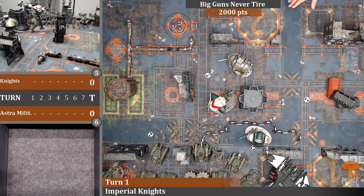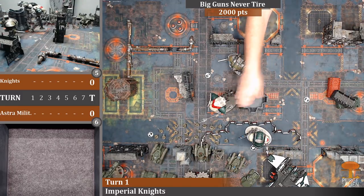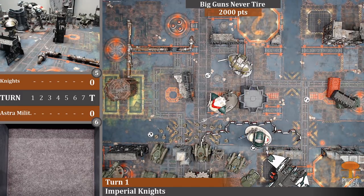After my movement phase: the Crusader waddled forward a little, the Lancer is bravely attempting to advance into the Guardsmen lines, the Atropos is moving forward as quickly as possible, and the Fire Raptor is lurking in the wings. That void shield generator is fascinating - it'll be really interesting to see how it all plays out.